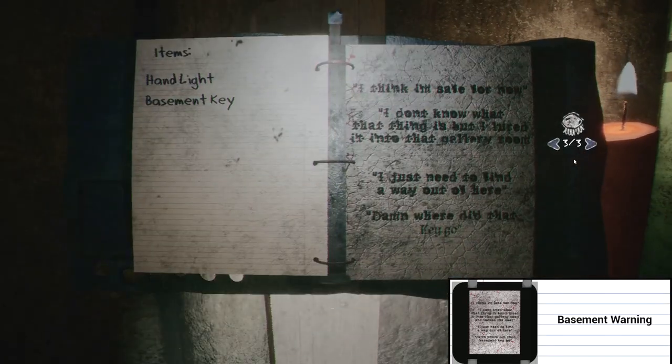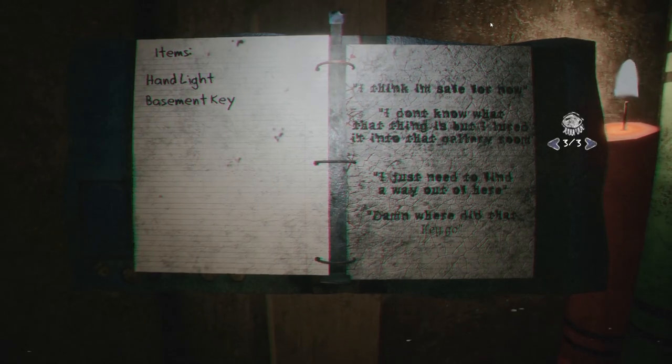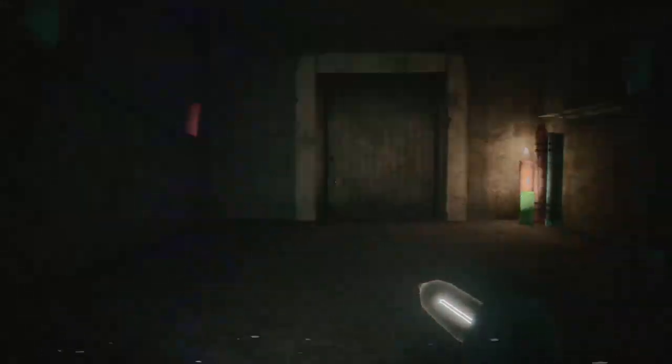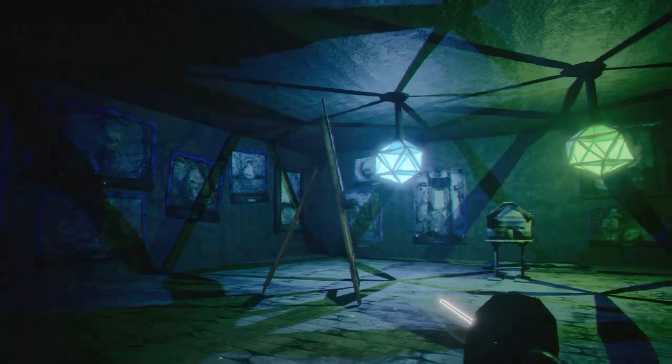A note — 'Basement warning.' I think I'm safe now. I don't know what that thing is, but I lured it into the gallery and locked the door. So that's the thing we just saw — it was kind of at peace, or asleep. I just need to find a way out of here. She said she lured it into the gallery — we've just left the gallery door unlocked. So I'm kind of a little bit scared, if I'm honest. The key broke. Oh great, that's not good. We're going to have to find another way into the basement.